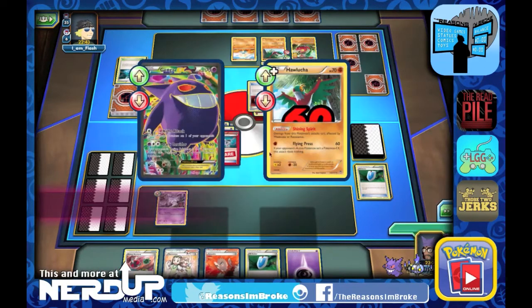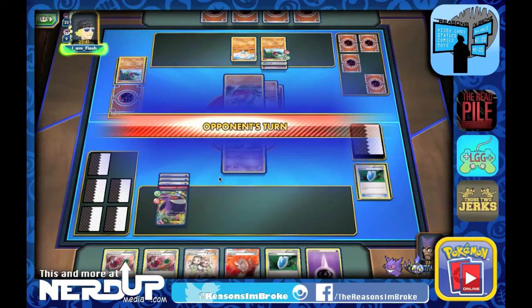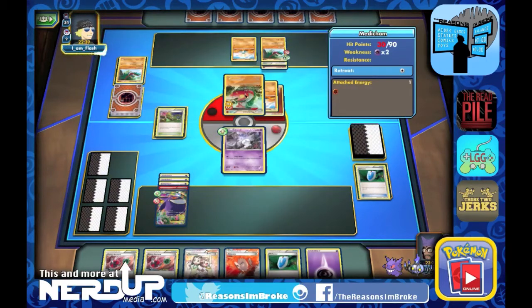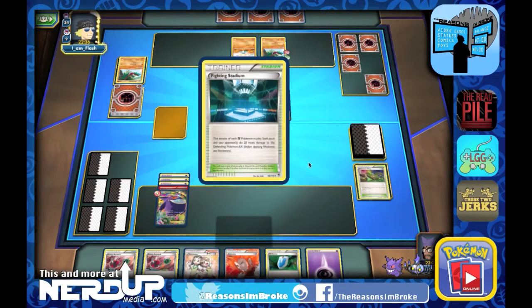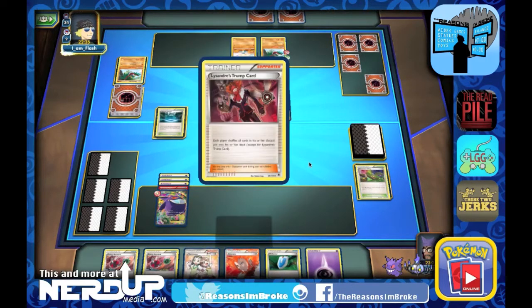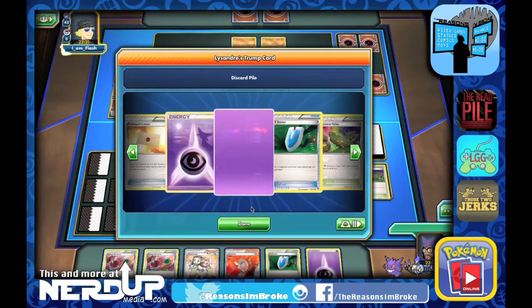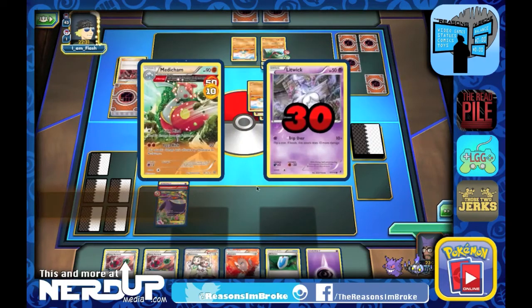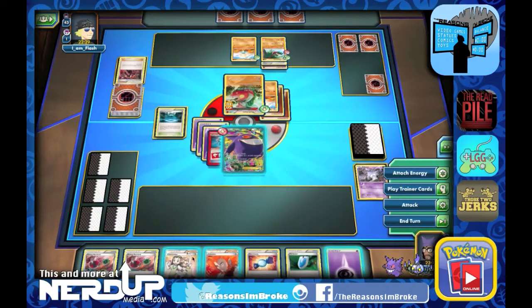We'll go for the knockout — the Poison will finish them off. That's 60 damage. They put out the Medicham, which has a weakness times two to Psychic. They knock out the Litwick and put more damage onto the Gengar EX. There's Lysander's Trump Card — all of our Discard pile goes back into our deck, so that Dimension Valley goes right back. 30 damage onto Litwick and he's knocked out, so now we have Gengar back out there.